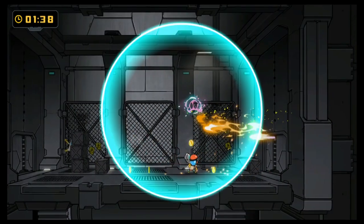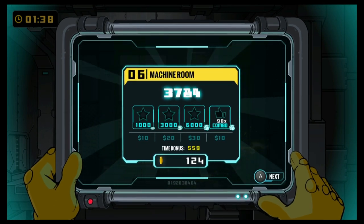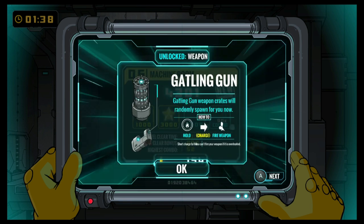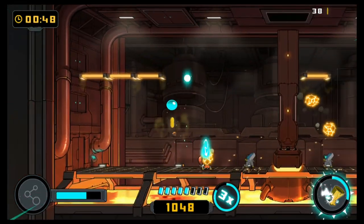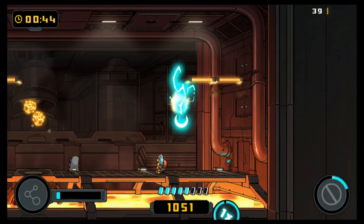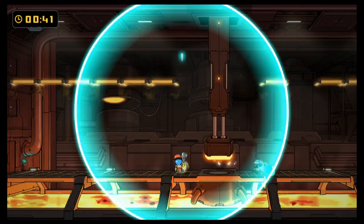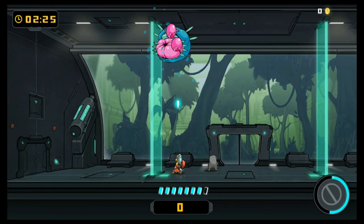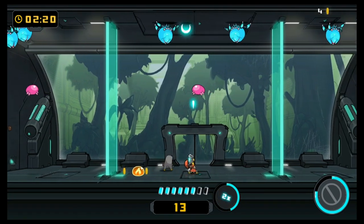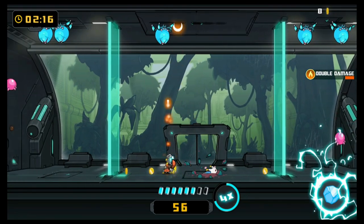For the main campaign, the formula stretches on for 30 stages, all with a star-based scoring system incentivizing level replays to get the highest rank. Apart from that, there's an endless arcade mode, as well as a co-op mode to squeeze out some extra gameplay time after the campaign. The campaign can be finished within two hours, possibly a bit more if you're trying for max rank and depending on how often you die, which can be fairly often depending on your difficulty setting.